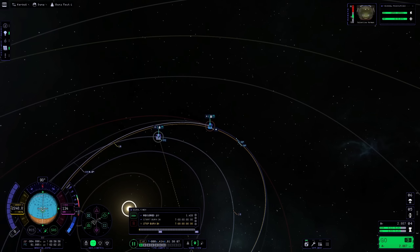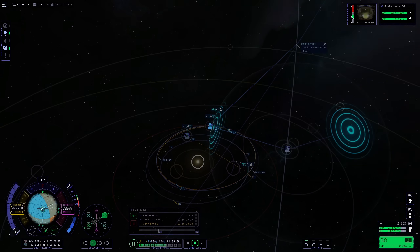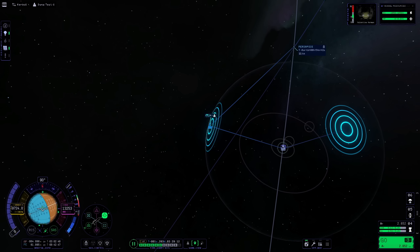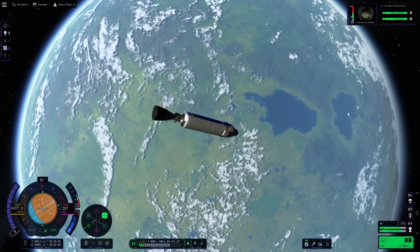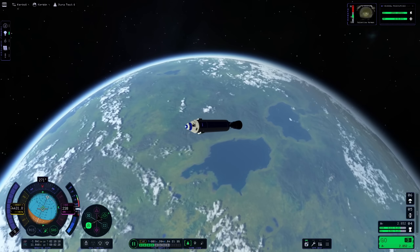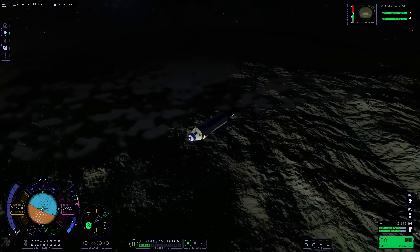Great. I managed to get a good encounter with Kerbin — the periapsis remained at 11 kilometers when I crossed into the planet's sphere of influence — and I also performed an aerobrake maneuver, thanks to no thermal system being in place yet.